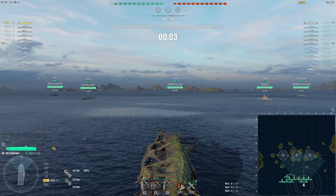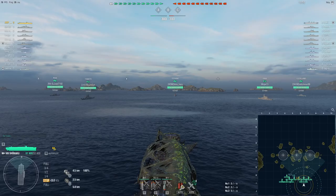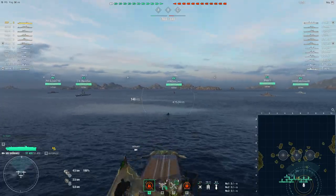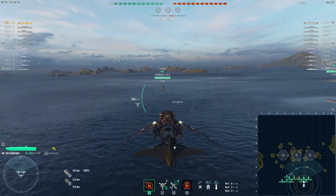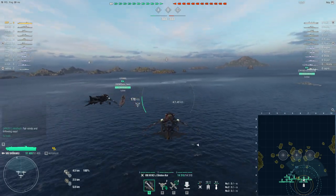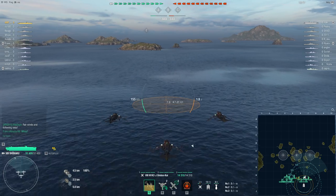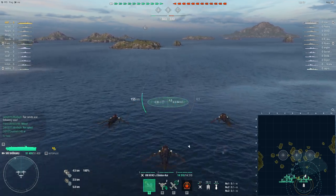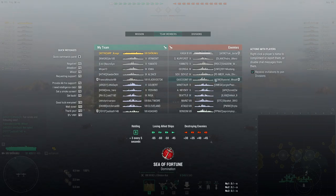Yamato is not scary — they have fairly weak AA even for tier 10s. Soyuz can be pretty strong at the beginning, but as she gets AA consumables depleted she'll lose some of that. And Gascon is pretty irrelevant.